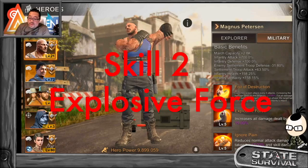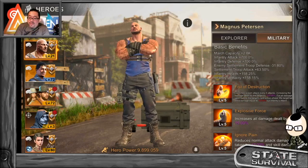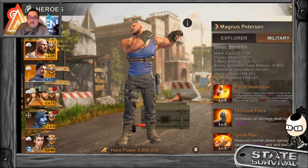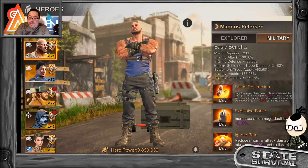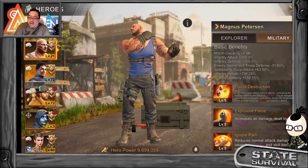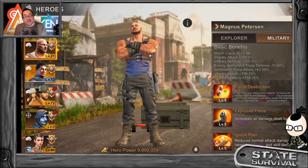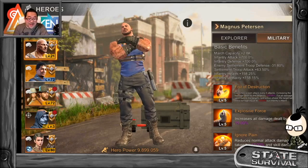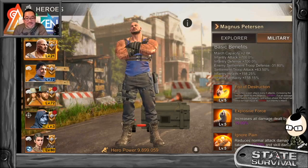Second skill: Explosive Force. Increase all damage dealt by 15%. This would be so good if you set rally with this guy. For attacking settlements, more damage is better; defending is better as well. Things are definitely looking up for this hero.